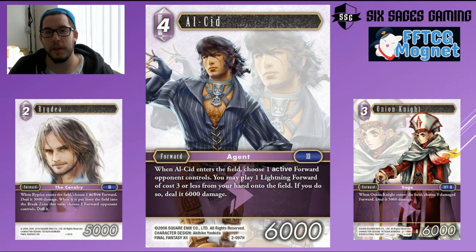His ability completely resolves before the other cards enter the battlefield. So pairing with Onion Knight — which is immediately what I thought of — deals 5,000 damage. You're dealing 11,000 damage total, which is going to kill everything.